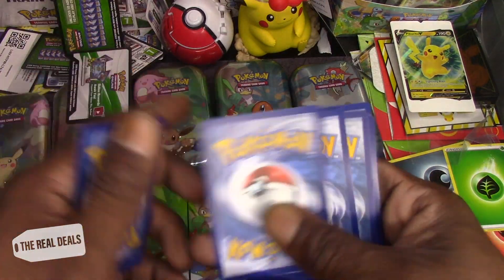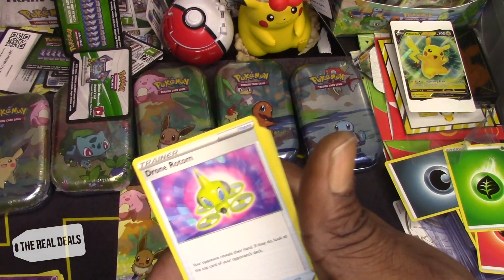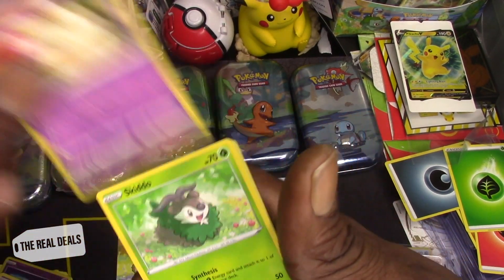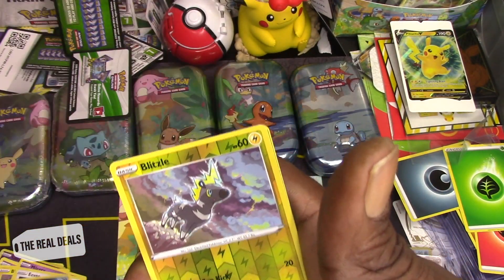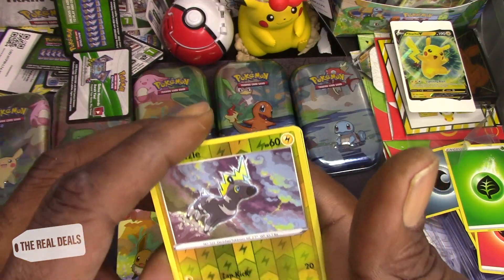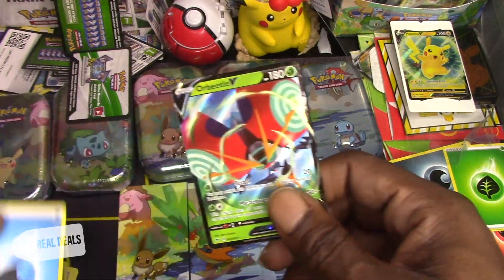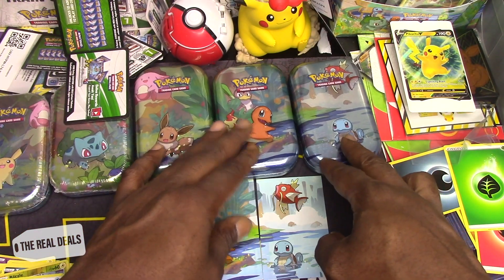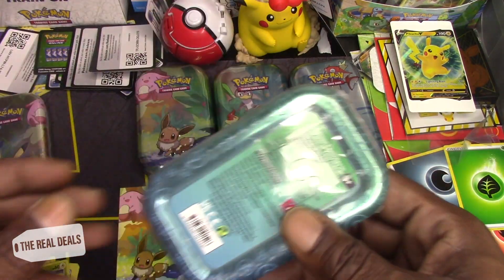Now let's see, can we match it? The Squirtle 10 — one two three. Swoobat, Dronee, Rattata, Cramorant, Blitzel, Milcery, Skiddo, Eevee, Trubbish. Got the Blitzel reverse hollow — and an Orbeetle V! So right now, the Squirtle 10, I would have to say, is in the lead for the hits as of now.